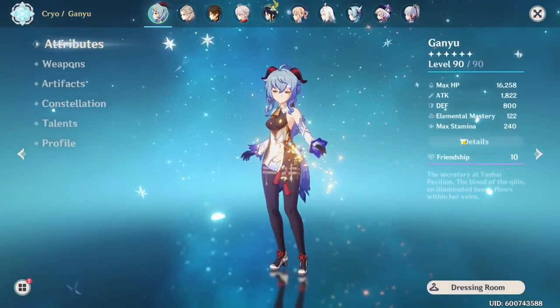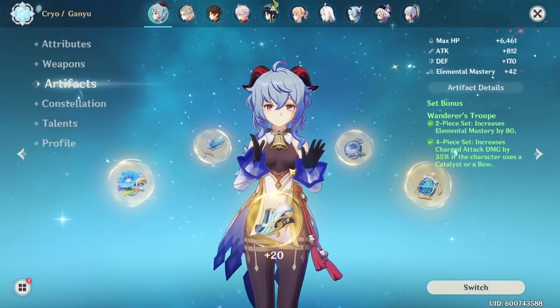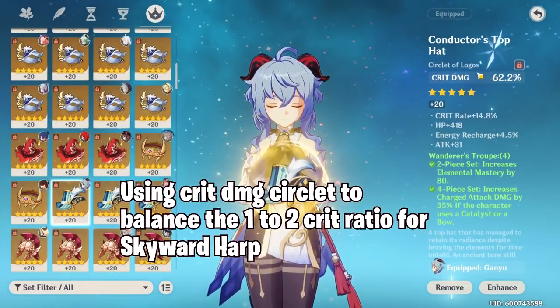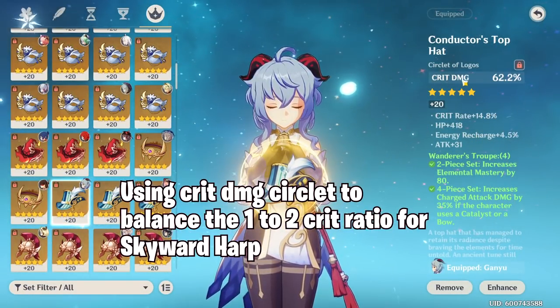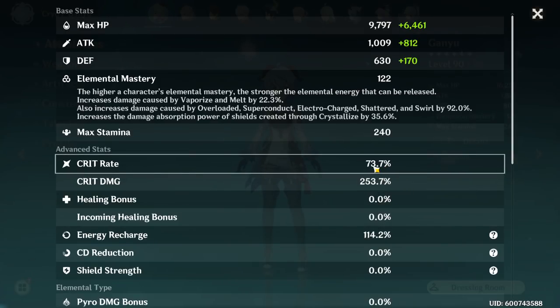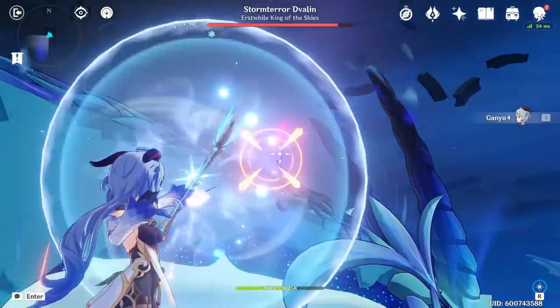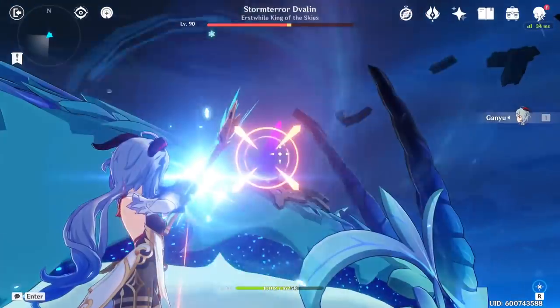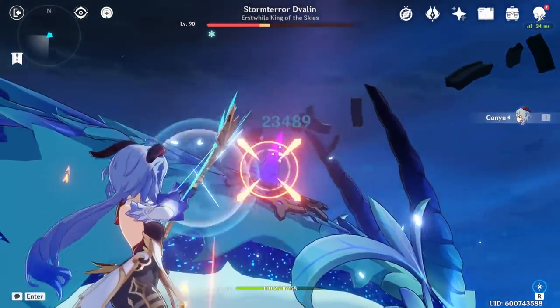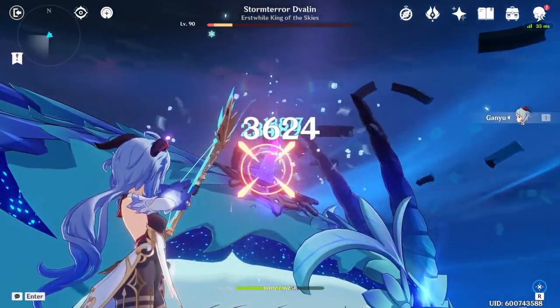With R1 Skyward Harp: attack is 1.8k, elemental mastery is 122, on 4-piece Wanderer's Troupe. Note that I'm swapping between crit rate and crit damage circlets — stats are 73.7% crit rate and 253.7% crit damage with the crit damage circlet. We're doing 23.4k bloom damage with Skyward Harp, which is very nice.